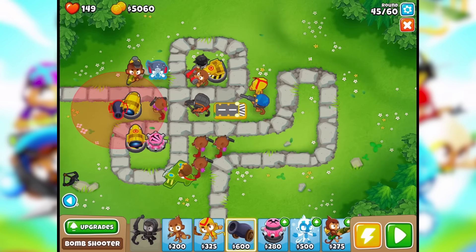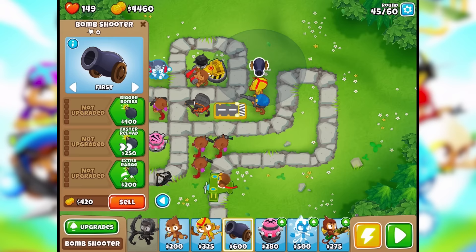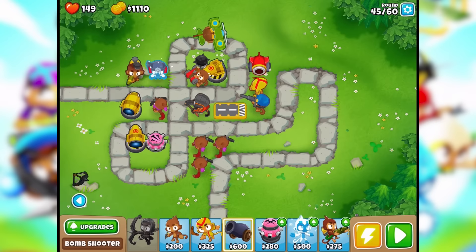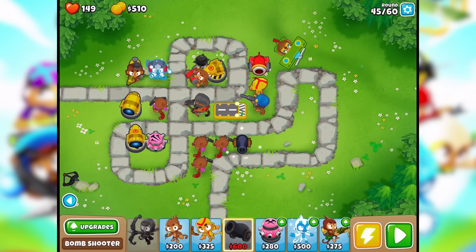Not sure where would be best — maybe one there. Really big bombs. Oh man, max upgrade — so we can't go into the MOAB thing. Let's try to sort this out. Can I squeeze in another one of these? Let's put one here. Let's go — I don't have enough money. Okay, here we go.